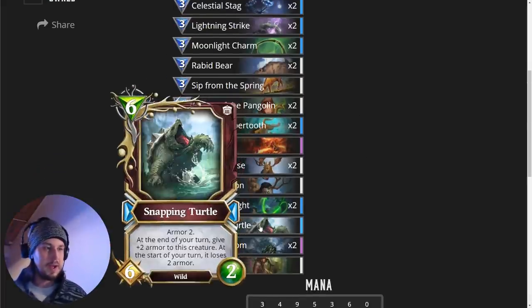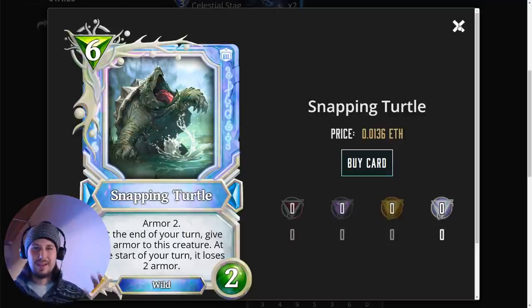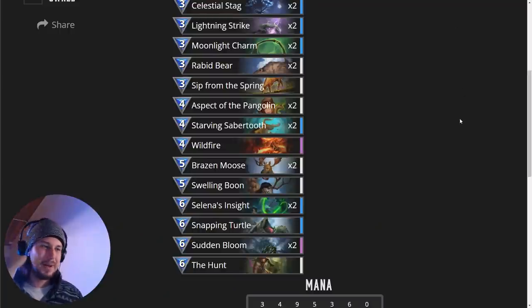And for our six-drop, we have the Snapping Turtle. This is going to be very situational, whether you need this one or not. But I'm glad that we can let the Snapping Turtle shine now that the Pangolin's gone. The Pangolin's little cousin, the Snapping Turtle, is now actually the one with the better stats.